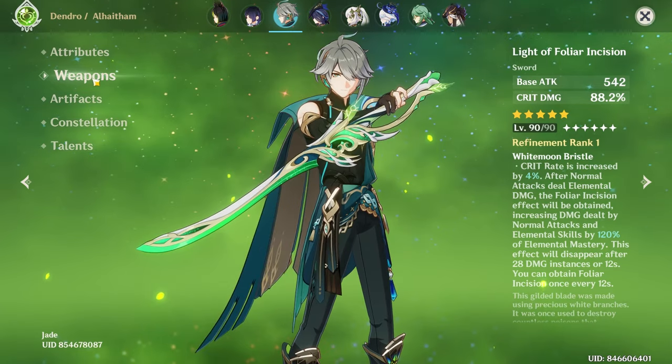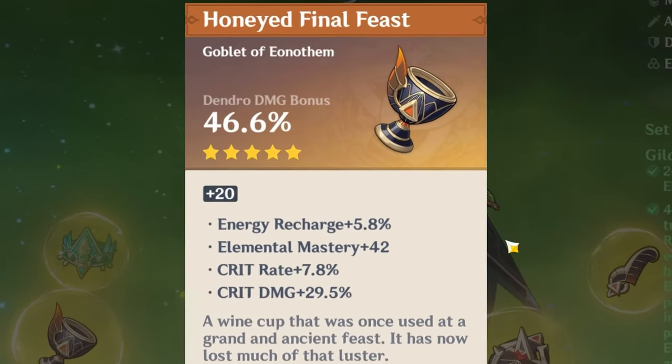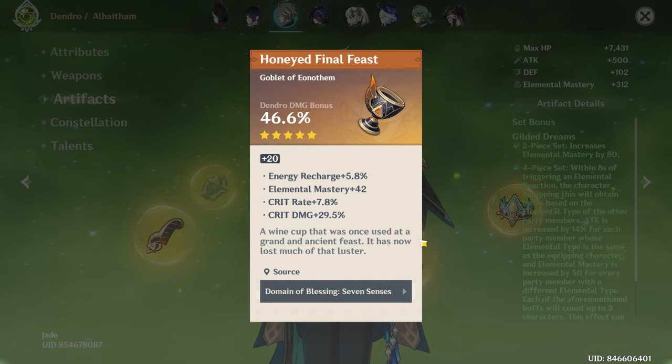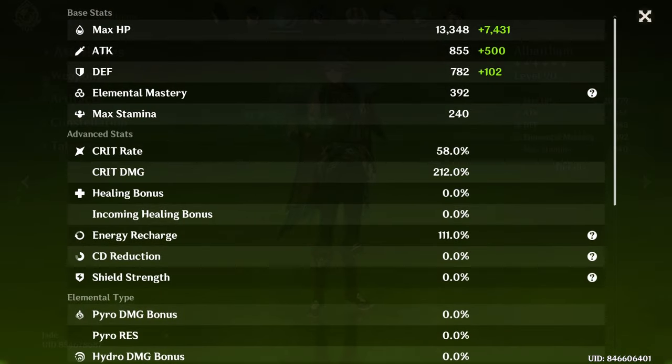Next is your Alhaitham with his Signature Weapon R1. This is the perfect Alhaitham piece — I cannot fault this. Let's look at his stats. Very nice.